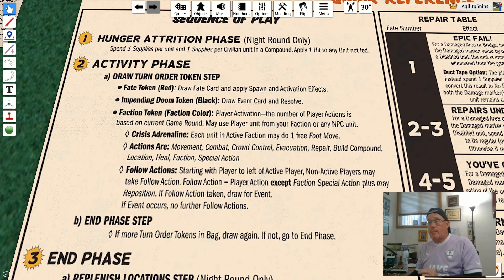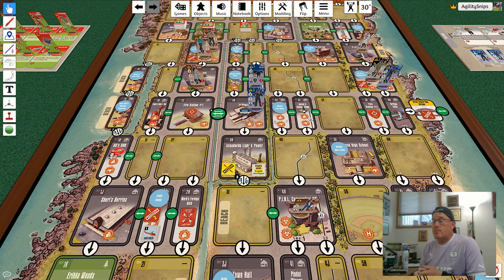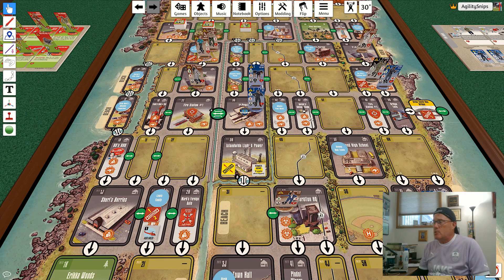Let's start by talking about crisis adrenaline movement. In this case the Pearl Security Services faction was activated, and during their crisis adrenaline phase every single one of their faction units can take a move action, which means it can move a number of areas equal to its foot movement rating. The CEO Martha Winfrey has a foot movement rating of one, which means she can move one space using any of these connections — let's say she's trying to get to the Island Wide Light and Power space, so she moves one space in that direction.